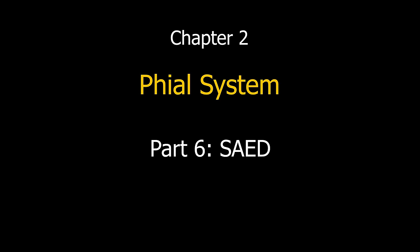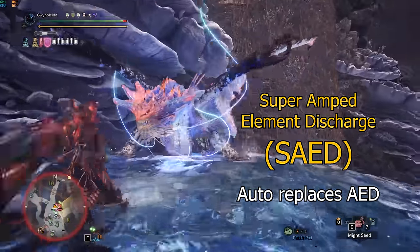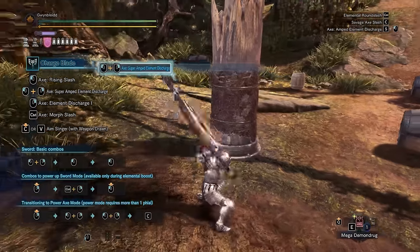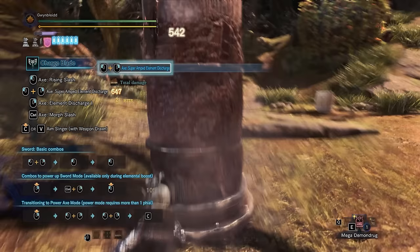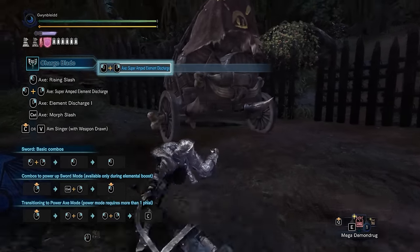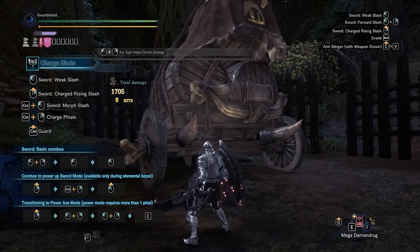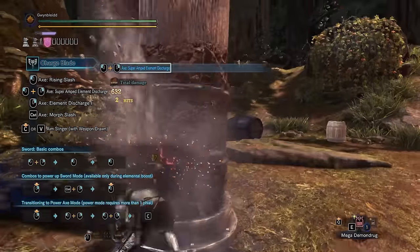When your shield is charged, your AED will automatically be replaced with the SAED, the Super Amped Element Discharge. This powerful axe attack starts with a right-to-left swing that hits once, followed by an overhead slam that hits twice far in front of you. This is followed by a powerful discharge that releases all stored phials as energy explosions that travel forward, dealing one hit of phial damage for every phial used. If there are no stored phials available, the overhead slam only hits once.